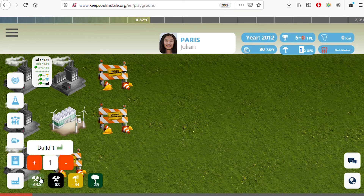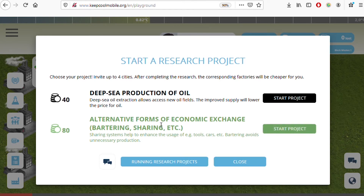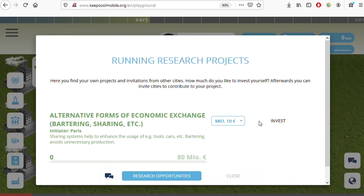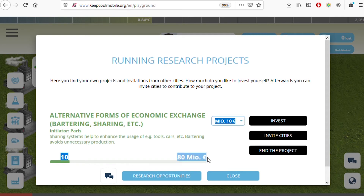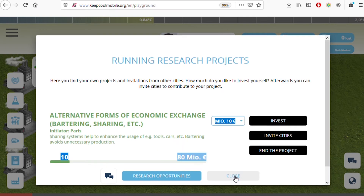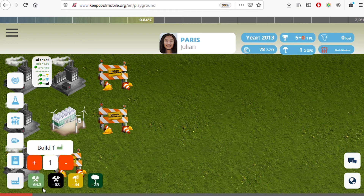Another way to decrease the price of green factories is through innovation projects. I can start a project — for example, about alternative forms of economic exchange like bartering and the sharing economy. I invest the first 10 million to launch it, and the total cost is 80 million. But I don't have to pay alone — I can invite up to five other cities to share the cost. Once funded, the green factory price drops further, currently at 64.3 million.